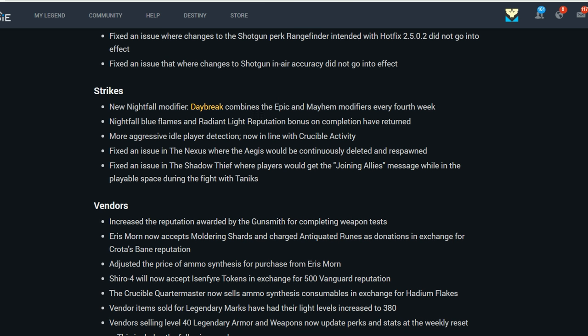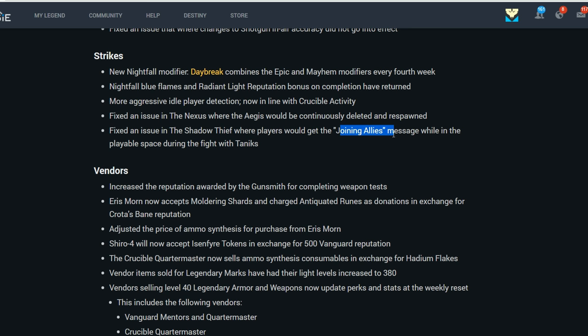The Strikes Daybreak Modifier will now appear in the Nightfall sometimes. Nightfall Blue Flames have returned, providing increased XP and reputation bonus. More aggressive idle player detection is now in line with Crucible activity, so PVE players will get booted for being AFK more quickly. Fixed an issue in the Nexus where the Aegis would be continuously deleted and respawned, and fixed an issue in the Shadow Thief where players would get the Joining Allies message during the fight with Tanix.